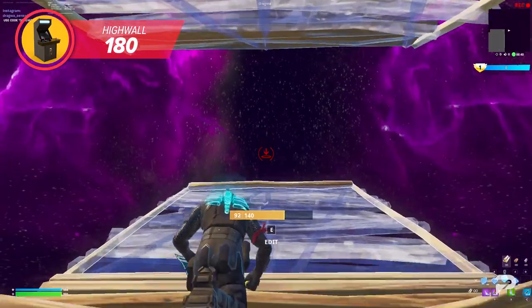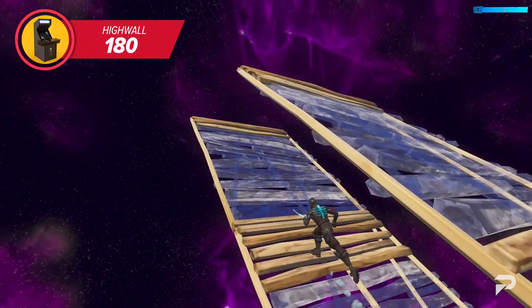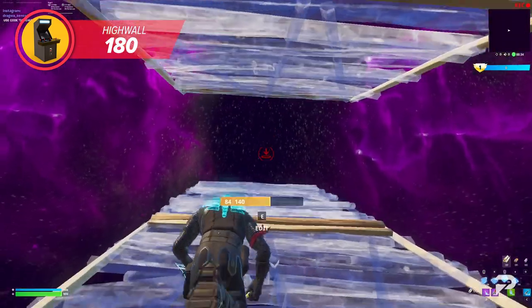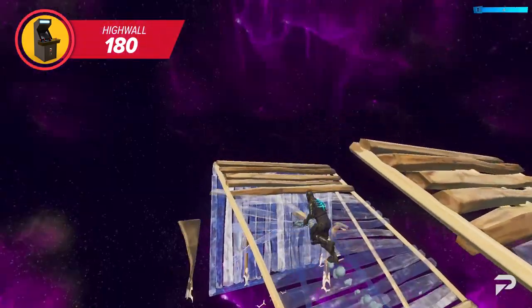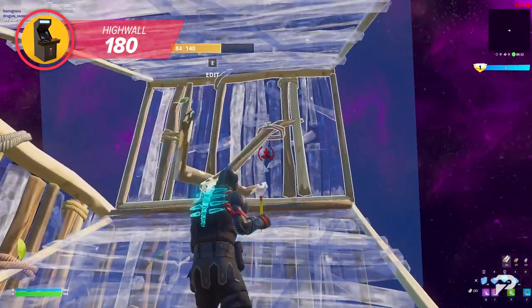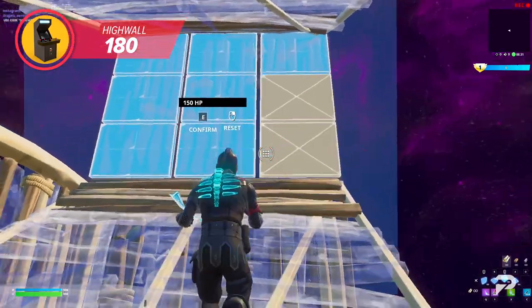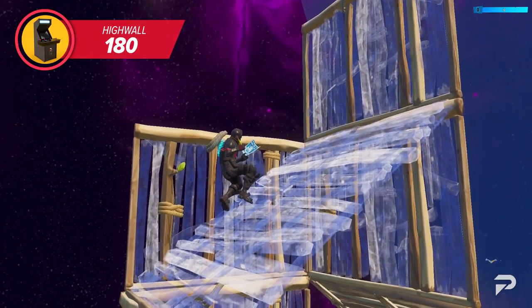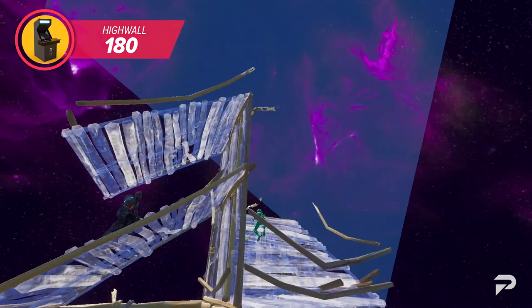To do the high wall 180, start by building away from your opponent with ramps both below and above you for extra protection. Once you feel you're in a comfortable position with your bottom ramp exceeding the top ramp, pull out your wall piece. In one swift motion, jump while turning around 180 degrees, placing a wall directly behind you with another wall stacked on top of that.